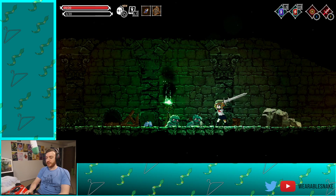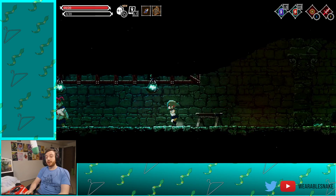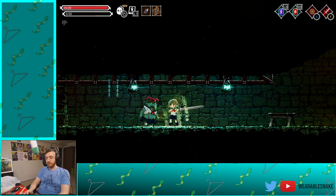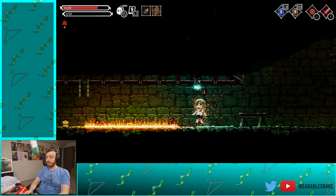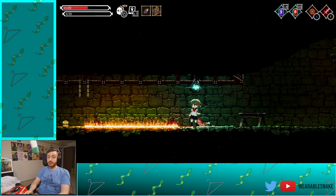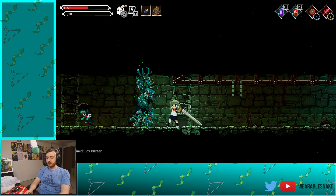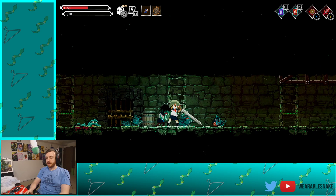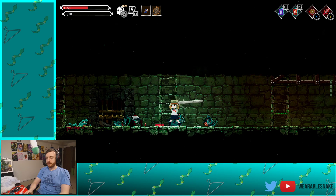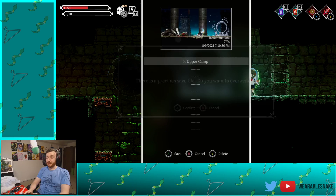But it one-shots everybody so far. There might also be a trinket to help us. Oh God, we're on fire! Paired with the shield — pretty good. We can get in close, do what we need to do. Big damage.